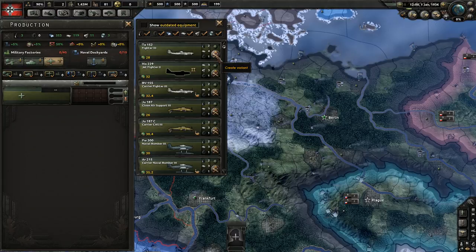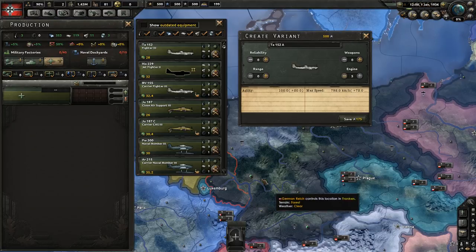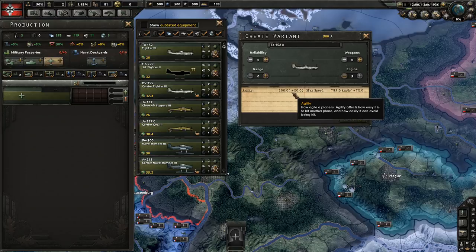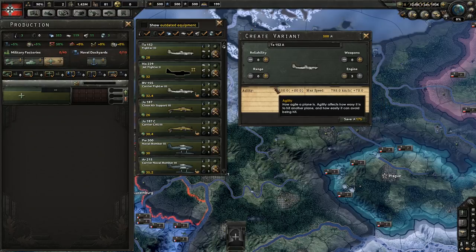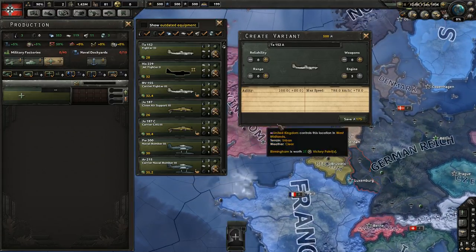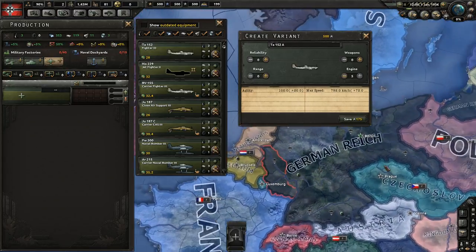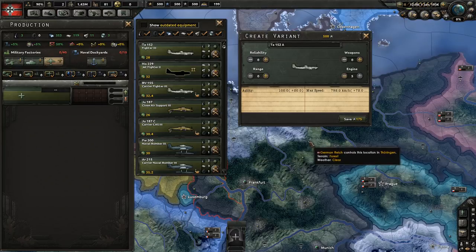So we've got fighter planes. What's the most likely benefit if you go for the variant? The biggest benefit is going to be engine. Engine is great because it doesn't hurt any other stats — it gives you more max speed, which equates to how they move from base to base, and also gives you more agility. Agility is pretty much defense in the air — it's the ability for the plane to dodge damage, be really quick and agile so it can move out of the way. So it's basically 100 defense and it adds an extra 20 defense on. When it comes to dogfighting and air superiority battles, like Germany versus England in the Battle of Britain, agility is the golden stat — if you have more agility, you are going to take less overall losses and they're going to take more.